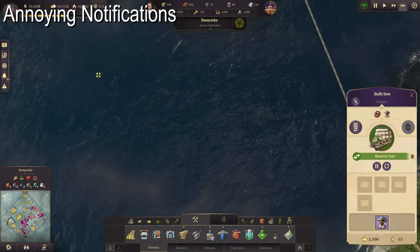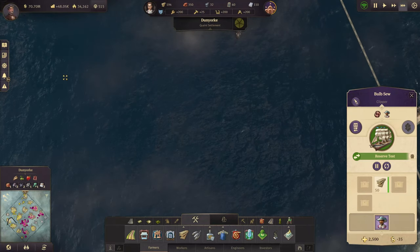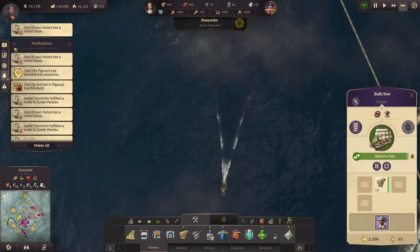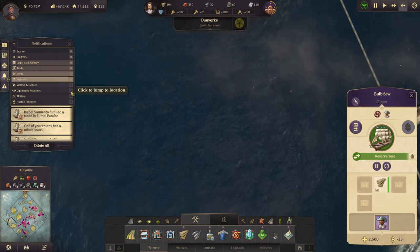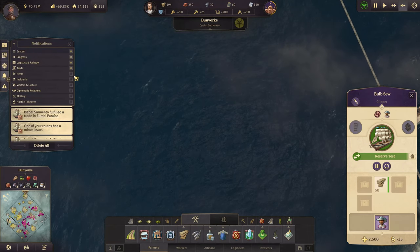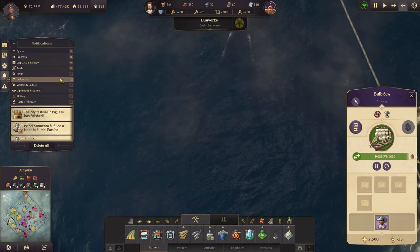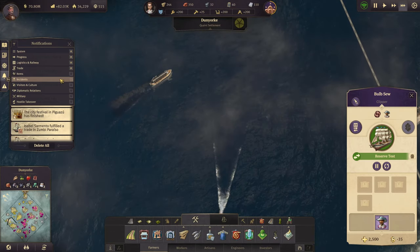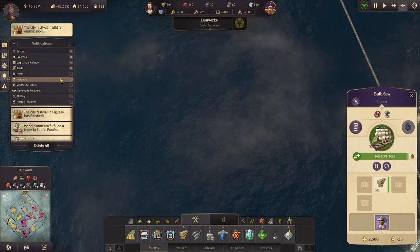If you're constantly annoyed by messages popping up all over the place, make sure to go into the notification settings. Click on the little filter and you can toggle off certain types of messages that you don't want. Just be careful though — you will not be warned of certain incidents. As long as your city is relatively safe and happy, even little incidents like fire won't be an issue, as long as you have fire stations.